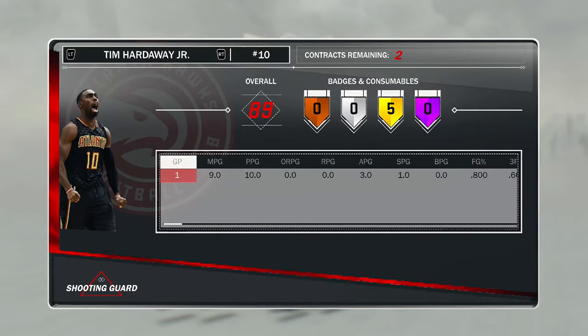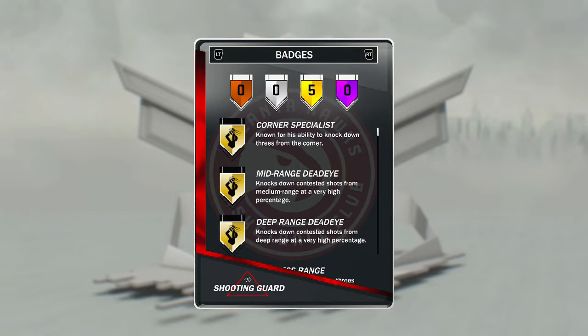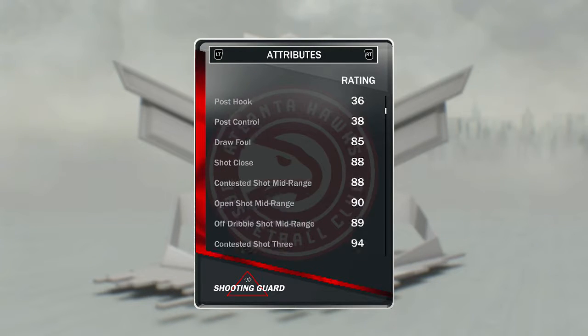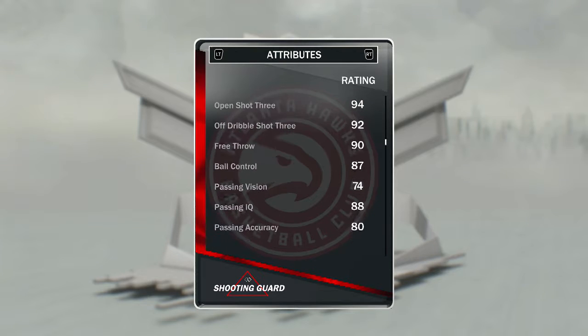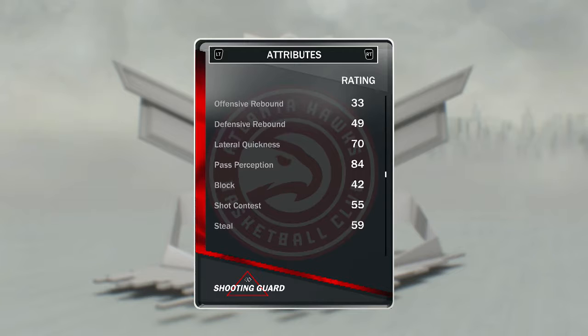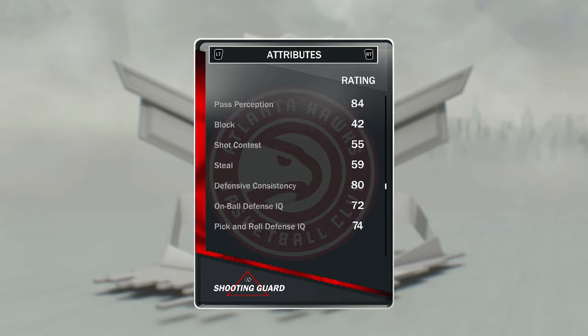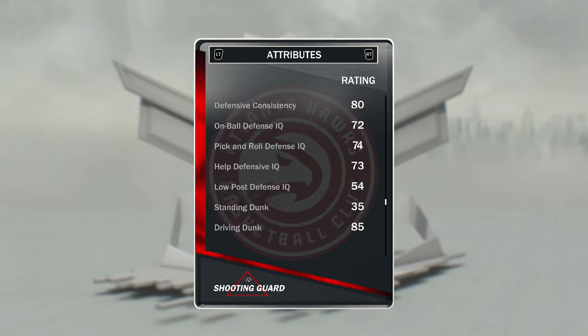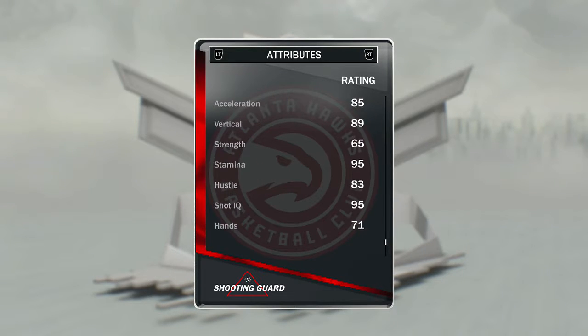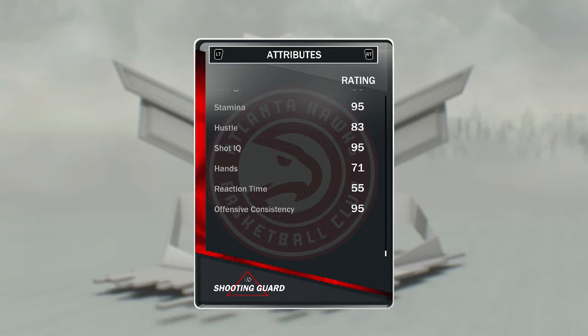80 percent from the field — this guy can do everything. He's a great three-point shooter, good mid-range, free throw, can rebound, pretty quick, decent steal, good defense, can dunk, good vertical. He's a great card overall.